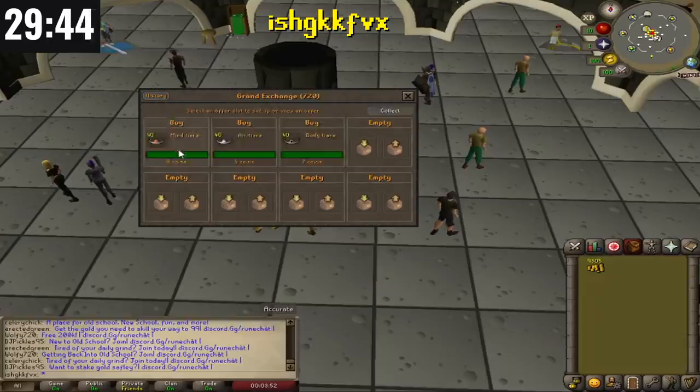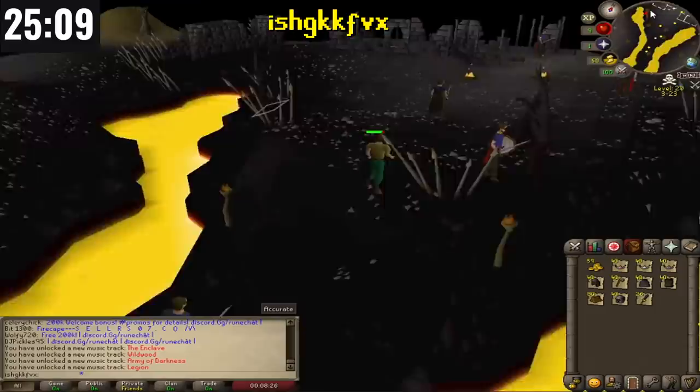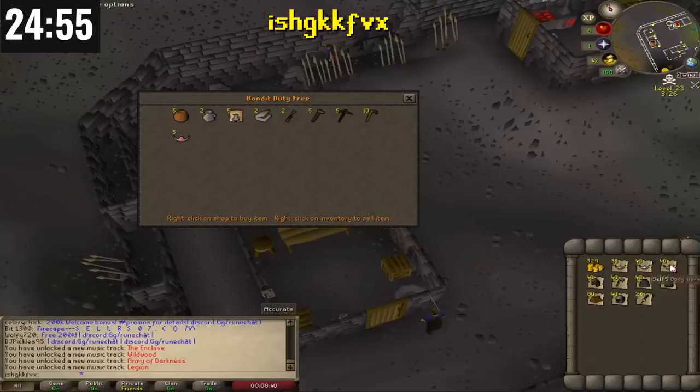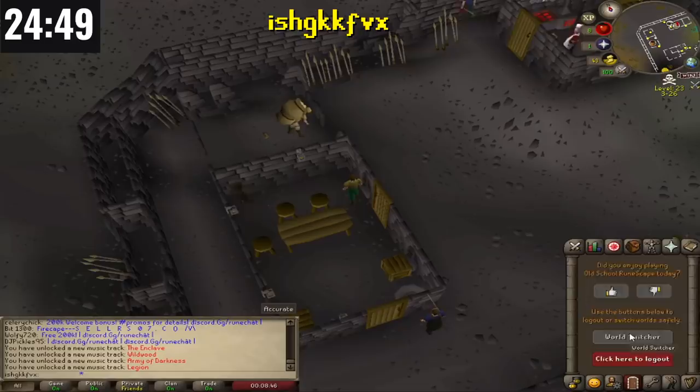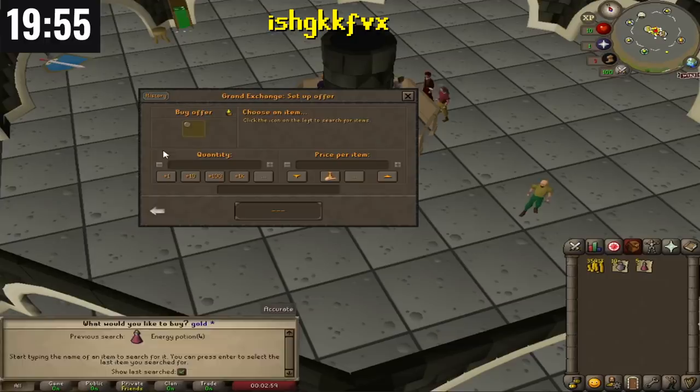This guy starts off his run at the Grand Exchange using that starting cash to buy a lot of cheap stuff — actually one of the best free-to-play moneymakers in general, although a little risky. He teleports to the Ferox Enclave and runs north into the Bandit Camp. There's a Bandit duty-free store in level 23 Wilderness that buys a lot of items for more than their Grand Exchange value. At level 3, a level 27 could easily one-hit you. With 20 minutes left, he's already made 38k, and buys more items from the Grand Exchange to repeat the process, along with energy potions and food.